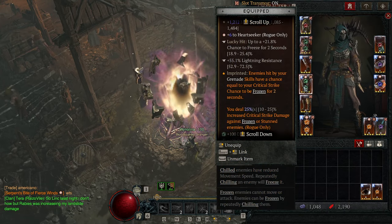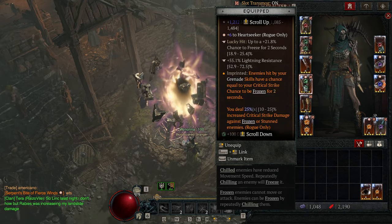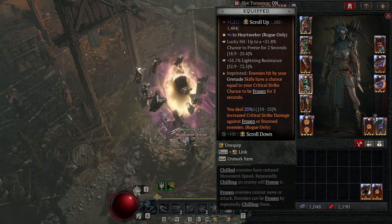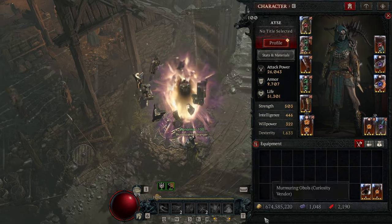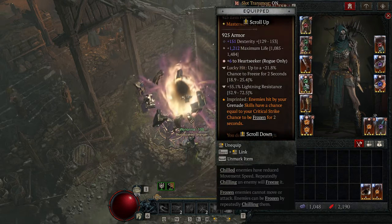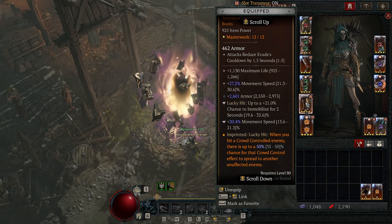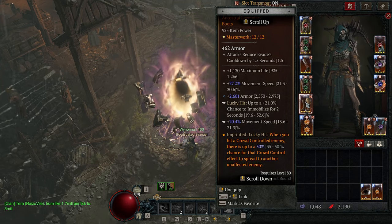We have Frostbitten on the boots — enemies hit by your grenade skills have a chance equal to your Critical Strike chance to be frozen, and you deal increased Critical Strike damage to frozen or stunned enemies. This helps us out a lot because we throw our Smoke Grenade all the time, and it helps us stun. Then we've got Shared Misery: whenever you crowd control an enemy, there's a 50% chance crowd control spreads to another unaffected enemy. This just makes everything get CC'd and blow up.